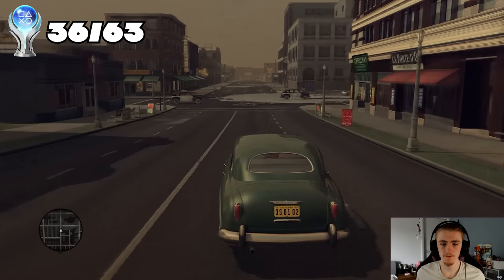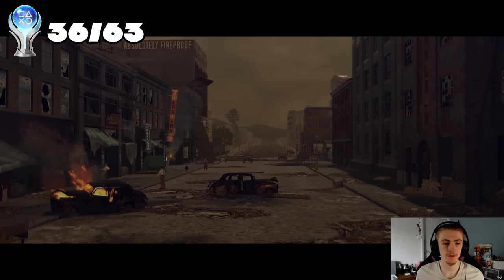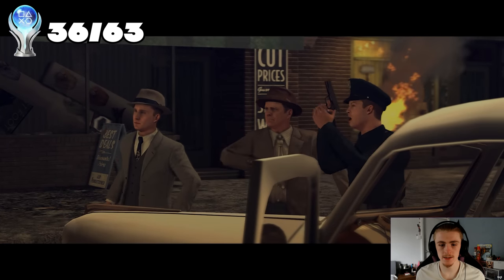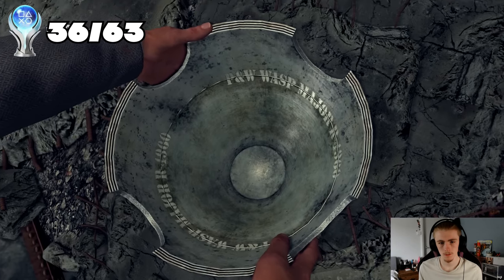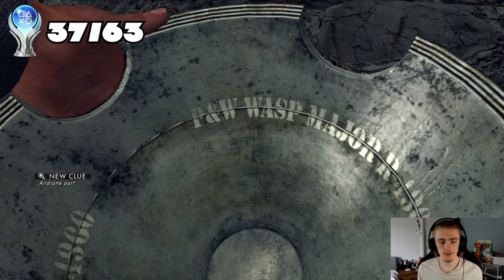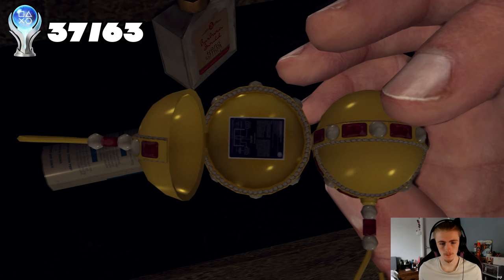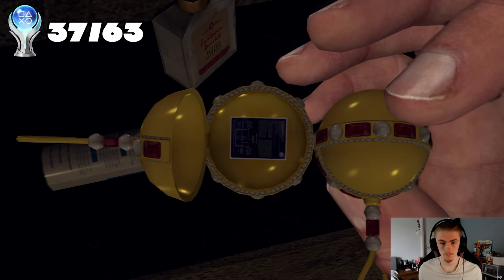This is the final DLC case - Nicholson Electroplating. We should get a good amount of trophies from this one. The story has gotten really interesting during this arson case. 'The Nose Knows' - find and inspect the prop spinner. Then 'Skeletons in the Icebox' - find and inspect all clothes inside Akamato's ransacked apartment. And there's a body in the fridge - goodness me.